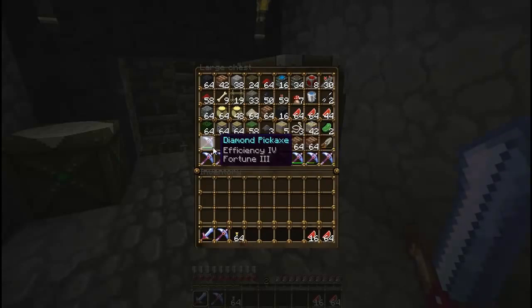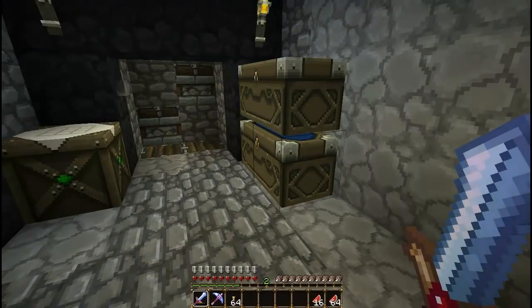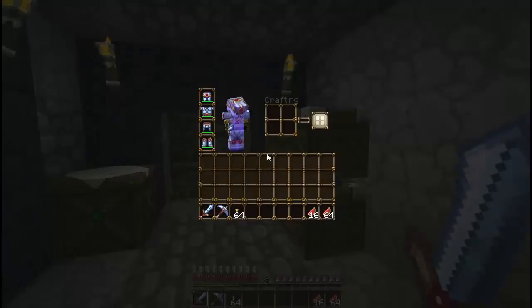This is one of the swords I had from before. Some of these I already had and was just taking with me, but I got a lot of Fortune ones. I normally don't bring them, but I got so many now so I'll just use them for whatever. I also got a full set of Diamond Armor — full Protection 4.